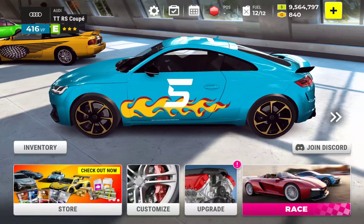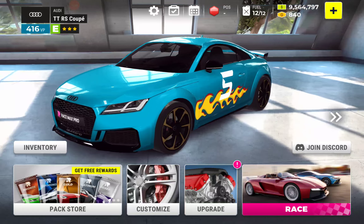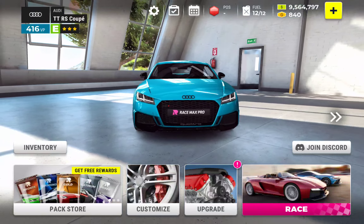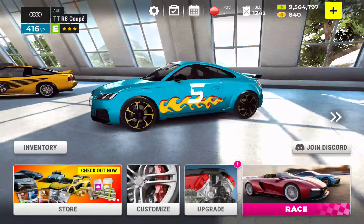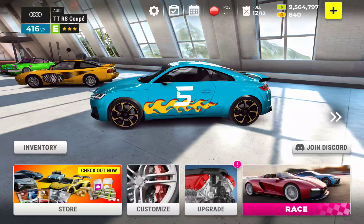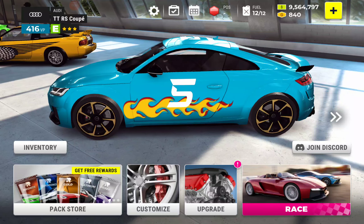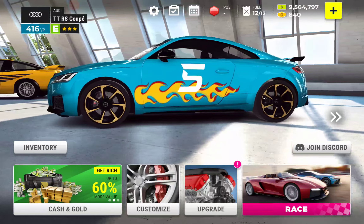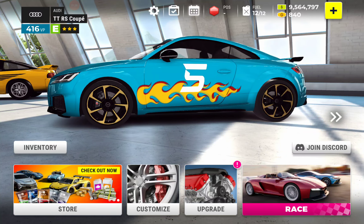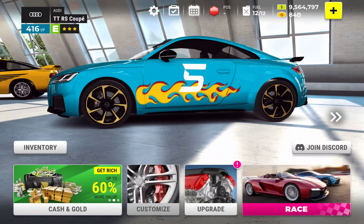So this is the classic Audi TT RS Coupe — your starter car. I have done a little bit of personalization on it. You do have that option in the game. How to personalize your car: it's called customization. The button down at the bottom — just hit that, and the customization button just lit up.